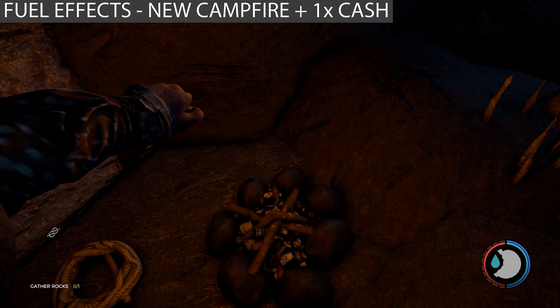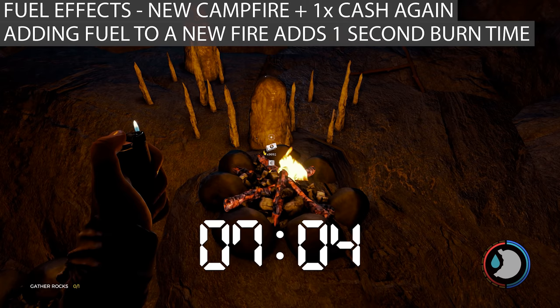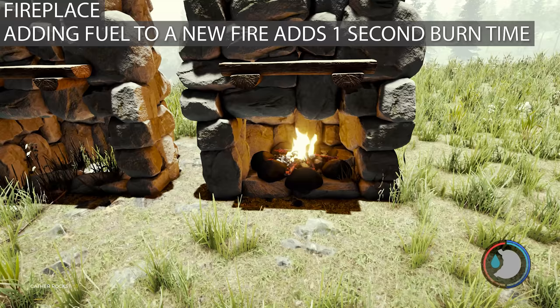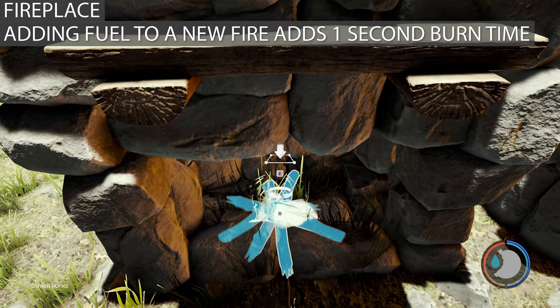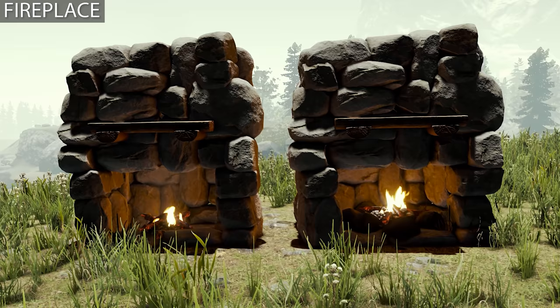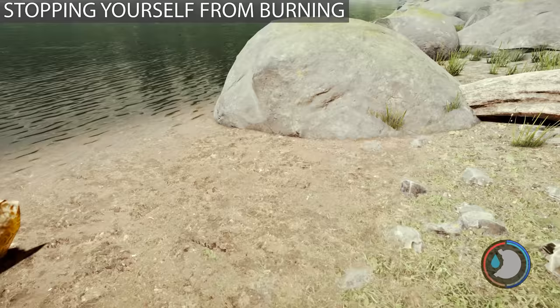Difficulty has no effect on fire length or fuel — you'll get the same length of fire no matter what difficulty. Adding fuel to a fire you've just built — for the campfire I tested this three times — it added one second to the burn length, so instead of 10 minutes it lasted 10 minutes and one second. So it's not worth doing. You can place fires inside a fireplace; it doesn't do anything functional but makes your fires look nicer and more realistic.